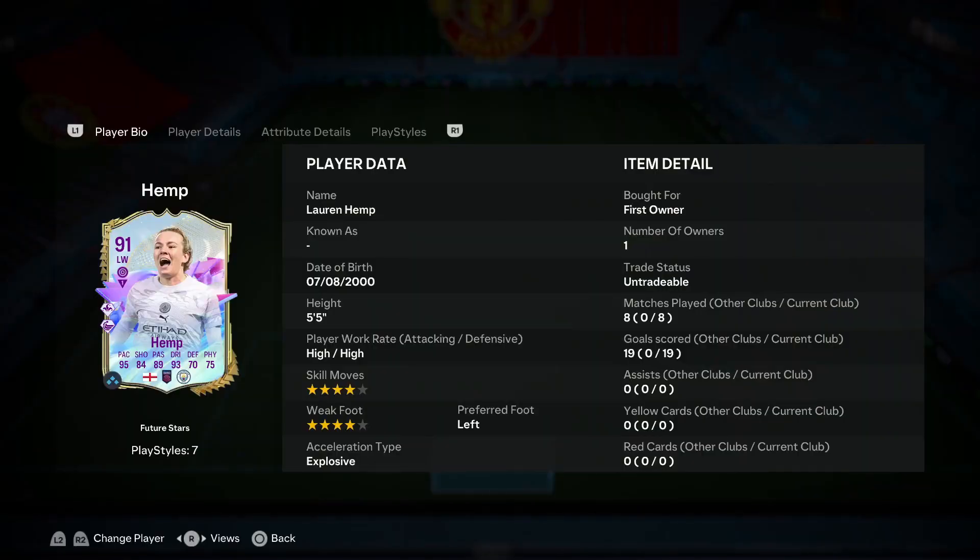After using this Future Stars Lauren Hemp card, I definitely have to say she is very good in this game — I honestly think she's very effective in three different positions: down the left wing, down the right wing, and down the middle. Down the wings it's pretty self-explanatory; this card is extremely quick so you have the advantage in a lot of 1v1 scenarios against opposing wing-backs. She can be effective in two different ways: you can get some nice crosses inside the box using the Whipped Pass+, or when you beat wing-backs 1v1 and enter the box, you can utilize her elastic dribbling to create space.